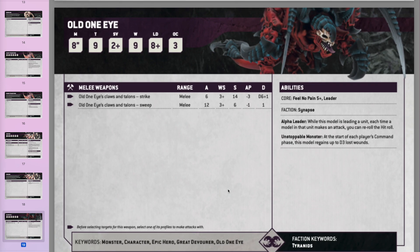Old One Eye is still a tank — Toughness 9, 2-up save, 9 wounds, and a 5-up shrug. He may lead a unit of Carnifexes (units of one or two), and while leading a unit every model including himself re-rolls hits. He also regains wounds in each player's command phase, making him quite chunky to kill. He's still a beast in combat with sweep and strike options: either 6 attacks at AP minus 3, D6+1 damage, or 12 attacks at AP minus 1, 1 damage — you can deal with whatever you're hitting.